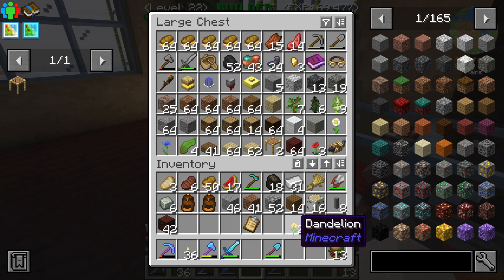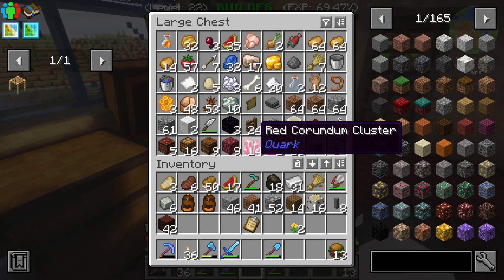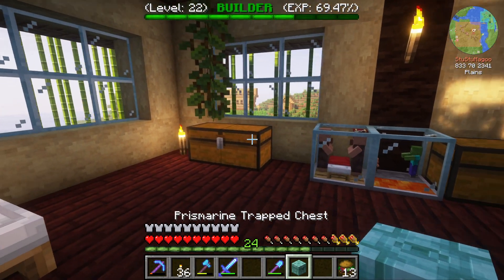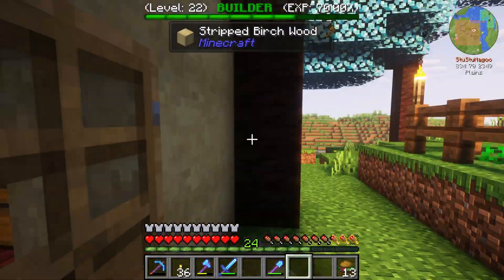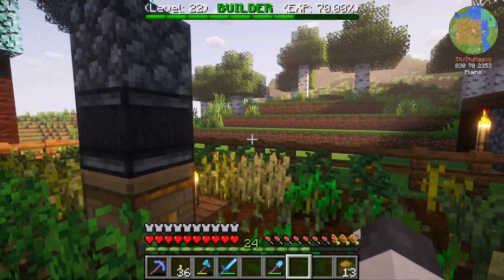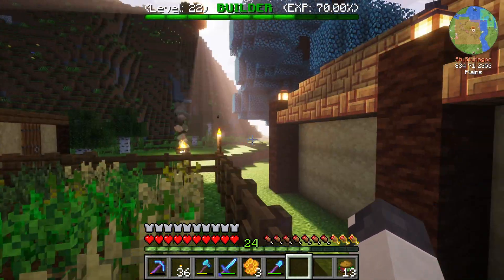We're gonna need that extra storage. I might have to move some of these villager farms elsewhere, but we shall see. In the meantime let's go check on our farm. The farm looks like I can get some more honeycomb - that's super reliable.